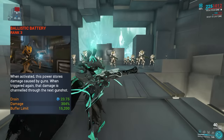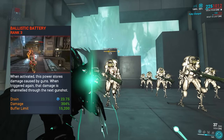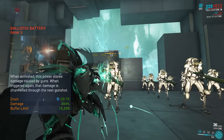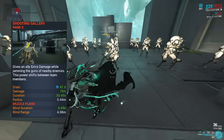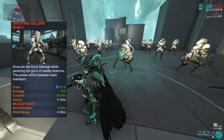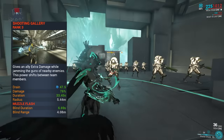The first ability is Ballistic Battery, which lets you store power into your guns and when it is maxed, you activate it again and your next shot does more damage. Her second ability is Shooting Gallery, which gives an ally extra damage while jamming the guns of nearby enemies. This is a great CC ability and the power shifts between allies as well.